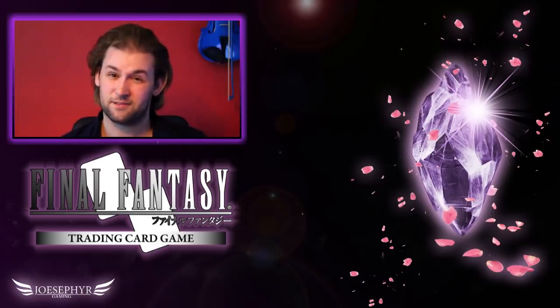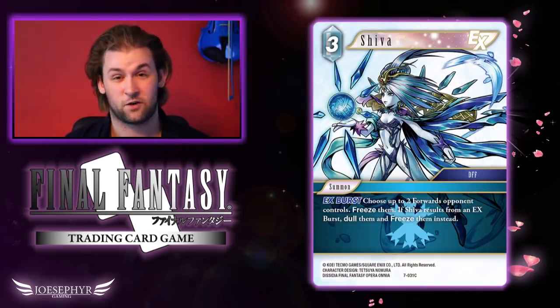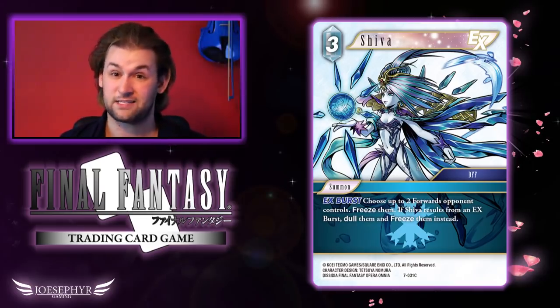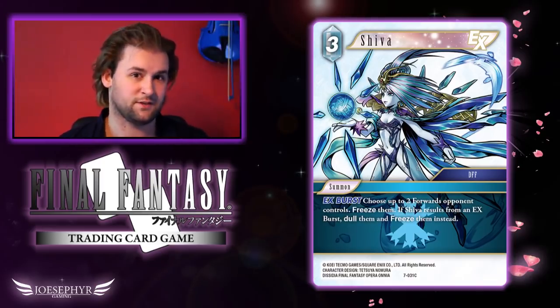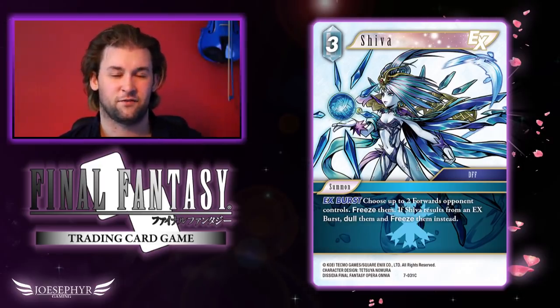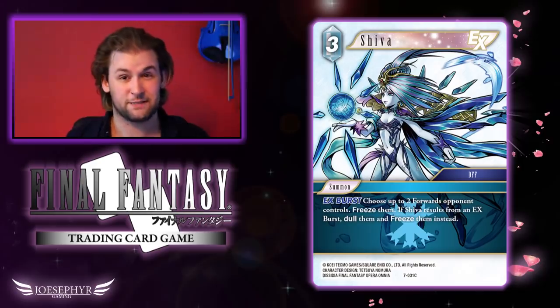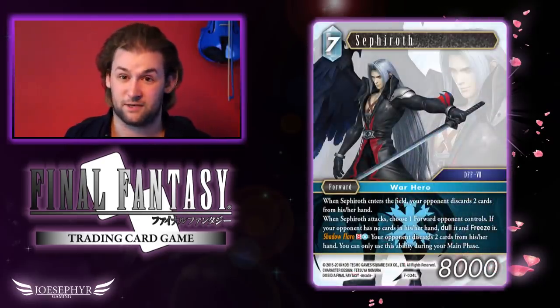I'll quickly go over the Ice summon in this set, which is Shiva. I find a lot of the summons in this set are quite lacklustre, but this one you're only going to run for its EX burst — and if that EX burst goes off, it is devastating, dulling and freezing two guys. We've seen 2CP Shivas see a lot of play. Playing it from your hand is not great, but you also have to remember that being named Shiva it can buff the Final Fantasy 13 Shiva from Opus 4 that deals more damage depending on how many Shivas are in your break zone. I'm not sure it'll see play given we have so many good Shivas, but that EX burst is really strong.